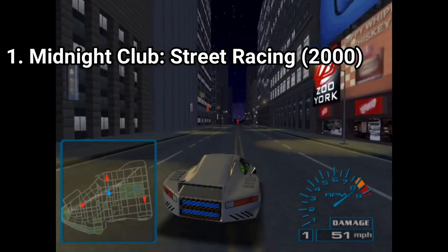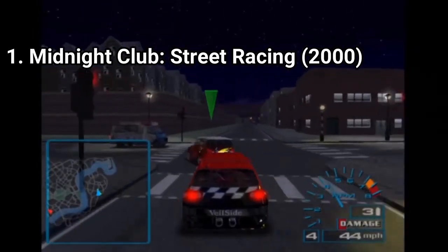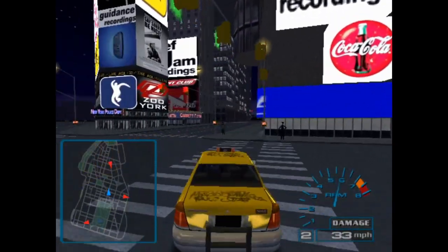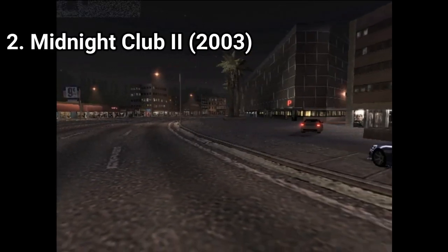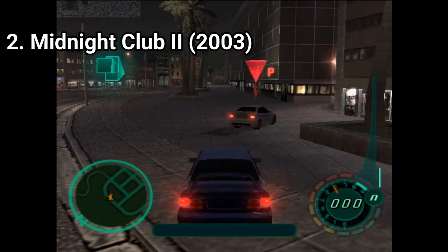But at least the maps are big. You get two locations — New York and London — and each has landmarks. Considering the time the game was released, the locations are good looking too. But then, when you see the sequel and how polished it is, you start having second thoughts about the first Midnight Club game looking good. Midnight Club 2 is a big improvement over its predecessor.